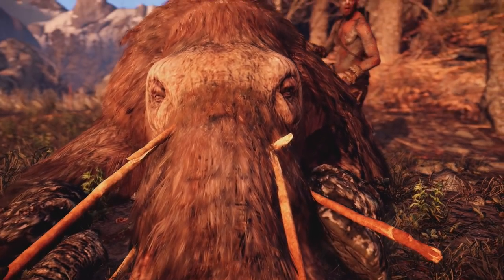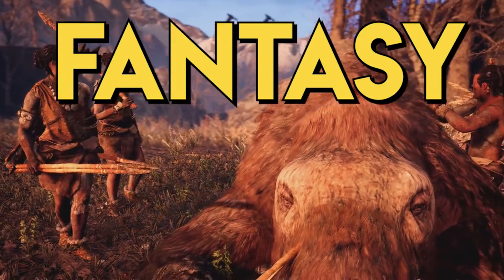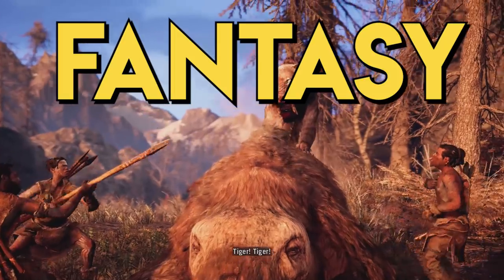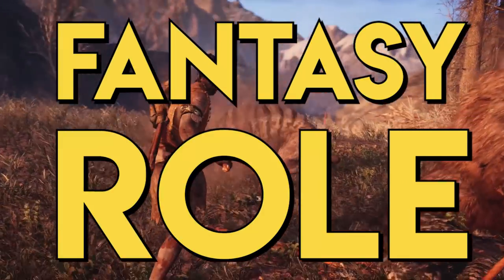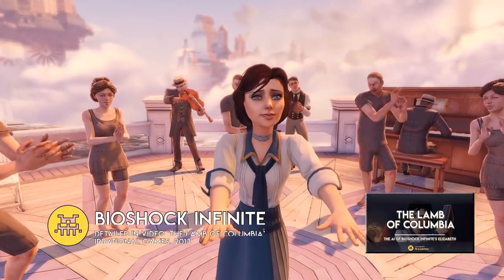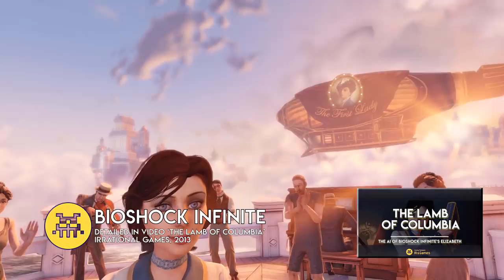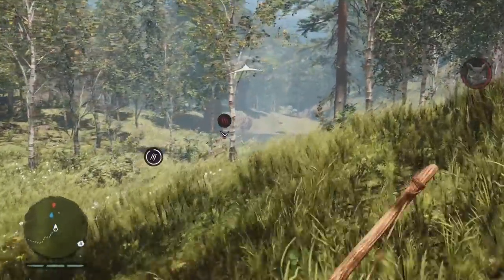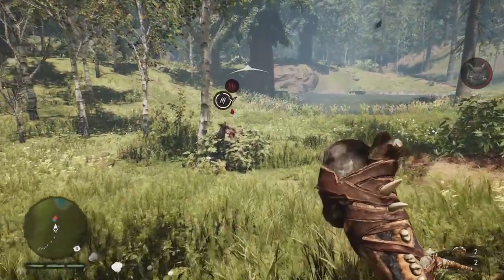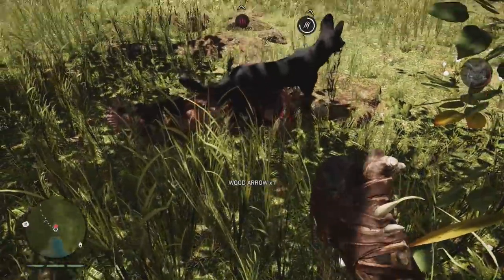To build the companion system, the team took a step back to consider two key aspects. First, what is the fantasy they're trying to sell? In this case, the idea of the player being the beastmaster that can literally throw bears at their problems. Secondly, what is the role of the companion? They took inspiration from Dogmeat from Fallout 4 and Elizabeth from Bioshock Infinite. Animals act as companions on the hunt across the plains of Oros Valley, but also as a collection of diverse weapons players can throw into combat. Far Cry Primal is essentially a Mesolithic period reboot of Pokémon, only with more teeth.